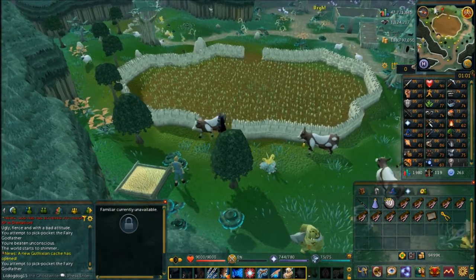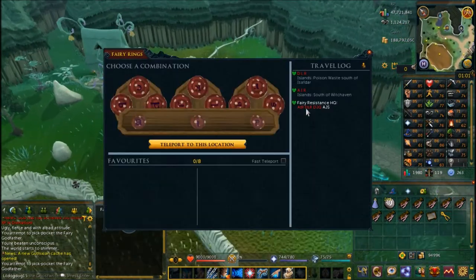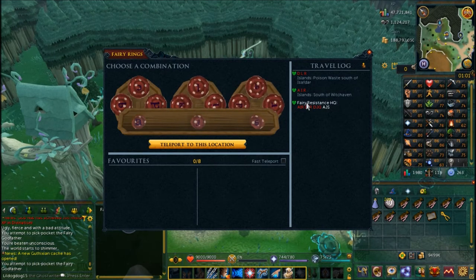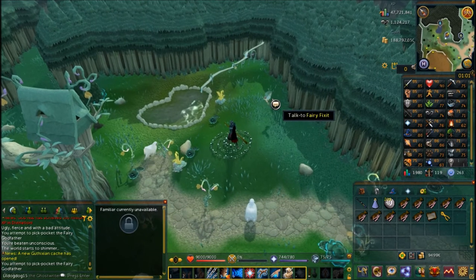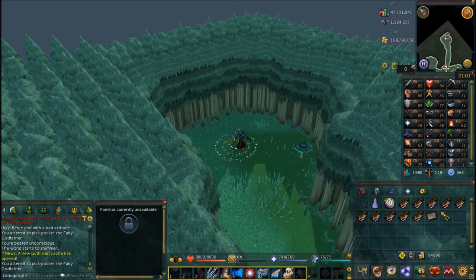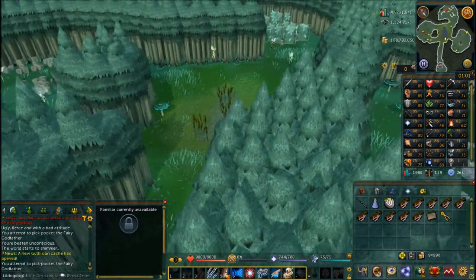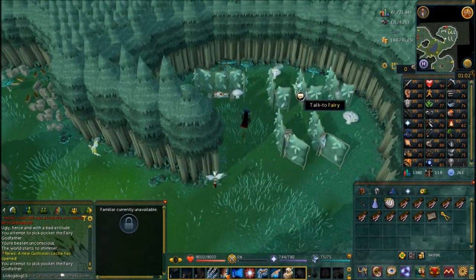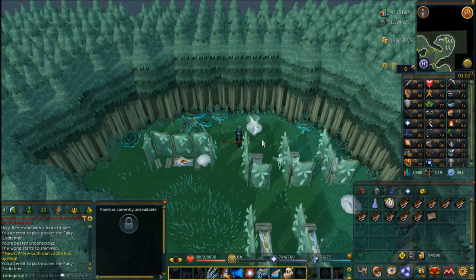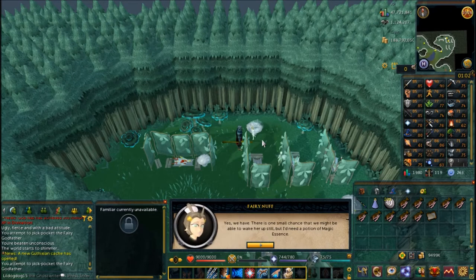Now go back to the fairy ring and return to the fairy resistance headquarters using the same coordinates as before. Bring the golden secateurs back to Fairy Nuff. Click through the dialogue - she'll take the golden secateurs and use them to try to heal the queen. But it doesn't work; you need to get a magic essence potion because the queen has been gone too long. Fairy Nuff is going to tell you how to make it.